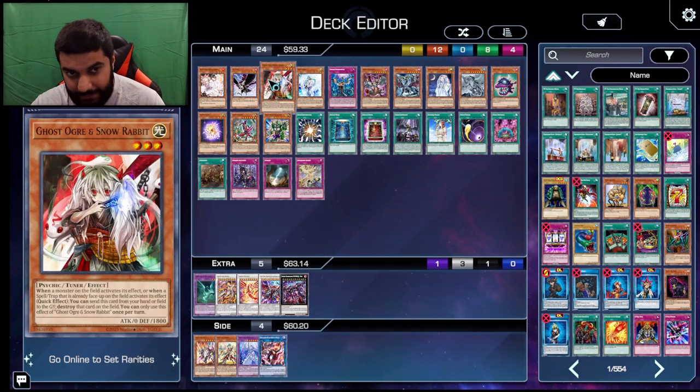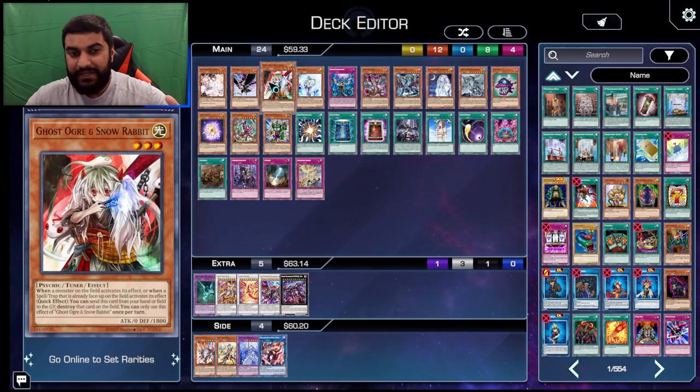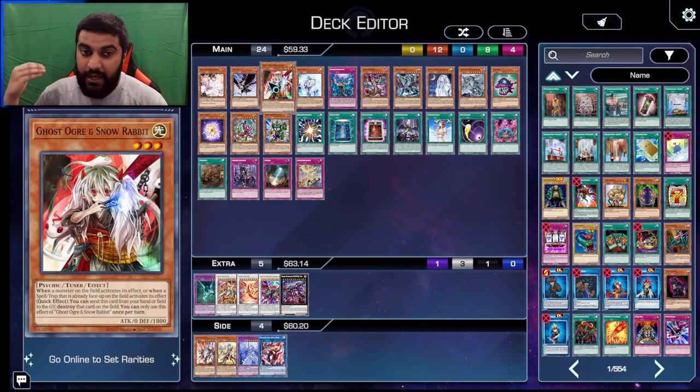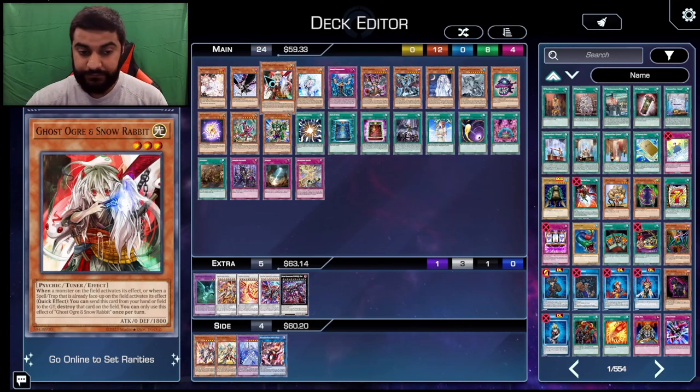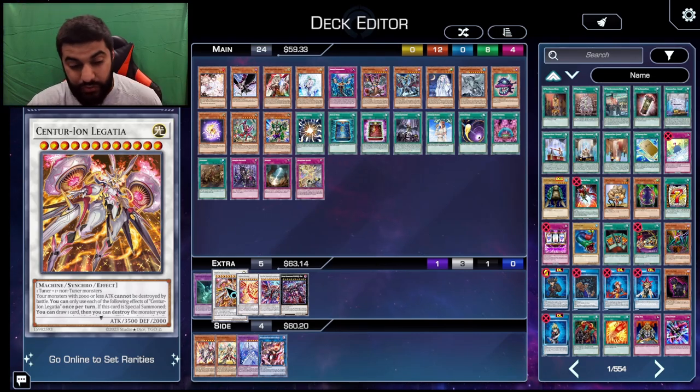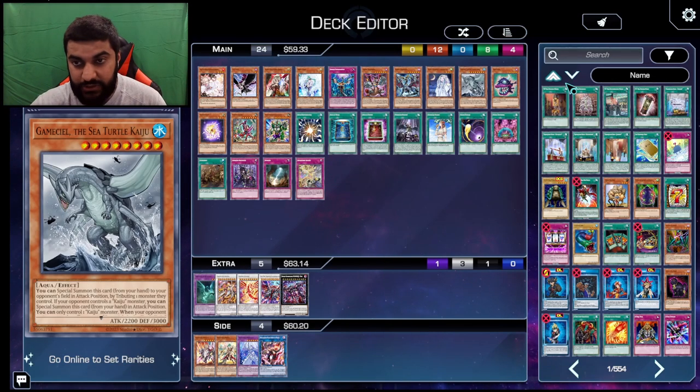Moving on, we are going to be talking about Ghost Ogre and Snow Rabbit. This card kind of went up in popularity. If you want to play cards to target specific decks, this card is absolutely bonkers because not only can you go ahead and Ogre the Legatia on board, turning off the end phase effect — however, they still do get the draw — you can Ogre any of these Spell/Trap card effects.